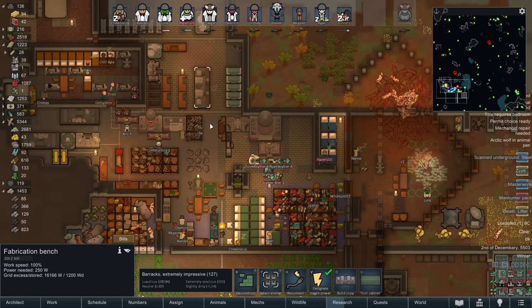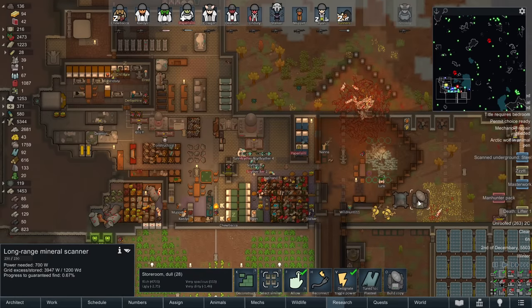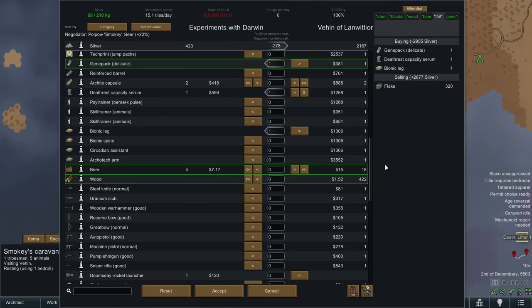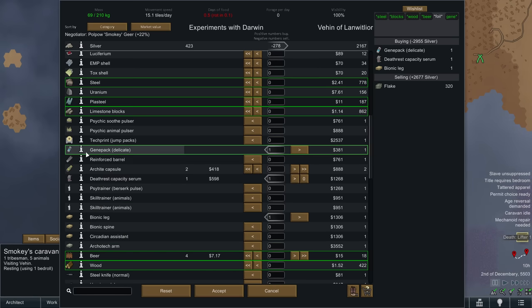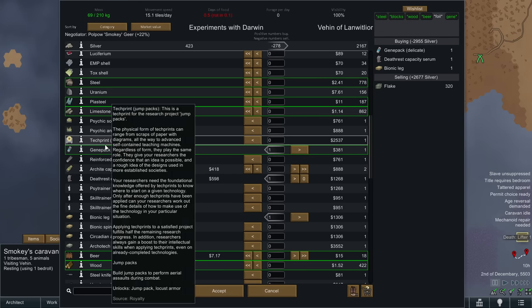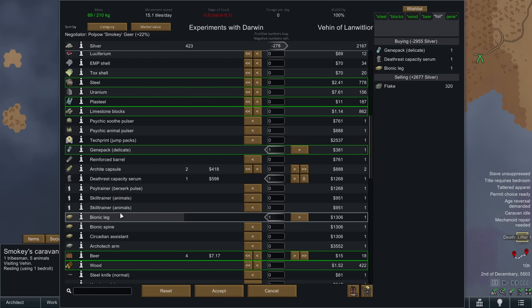We've got a bench - we'll make some advanced components and re-up some bionic eyeballs at some point. We just don't have the plasteel to do it right now, but we will soon. We've got a long-range mineral scanner and we're going to find ourselves some plasteel and possibly some gold. Back to Smokey's trek around the globe - this place wasn't the worst. We got a second death rest capacity serum and the gene delicate, which is kind of pointless to us, but I'd like to have all of the genes good or bad at some point.